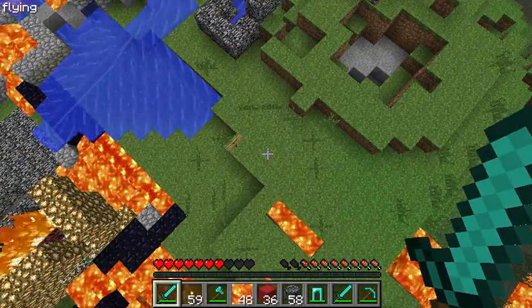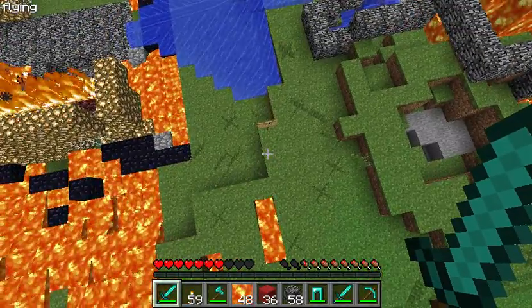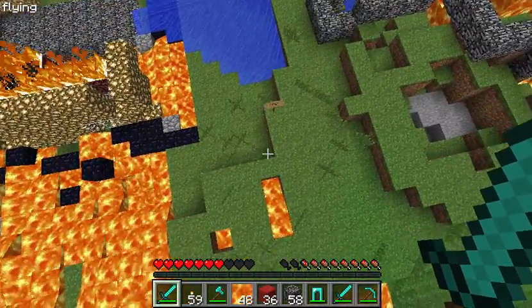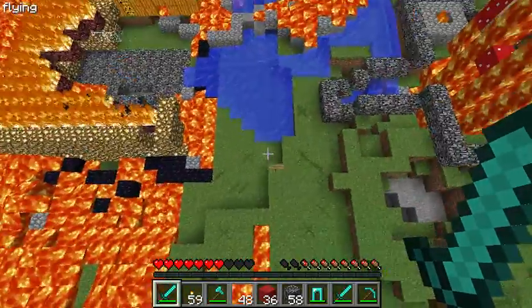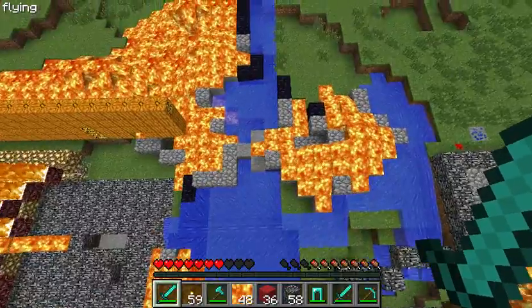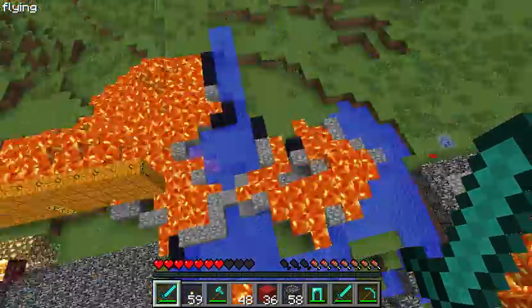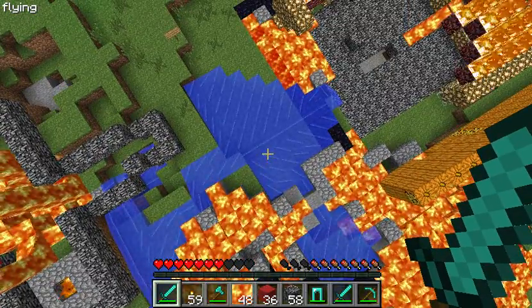Let me show you guys what happened — actually, how do I go down? Let's go over this water over here. You can sprint and all that. Anyway, so it's F to fly.